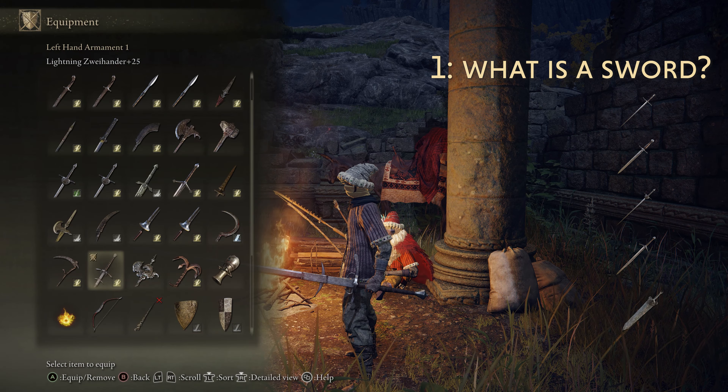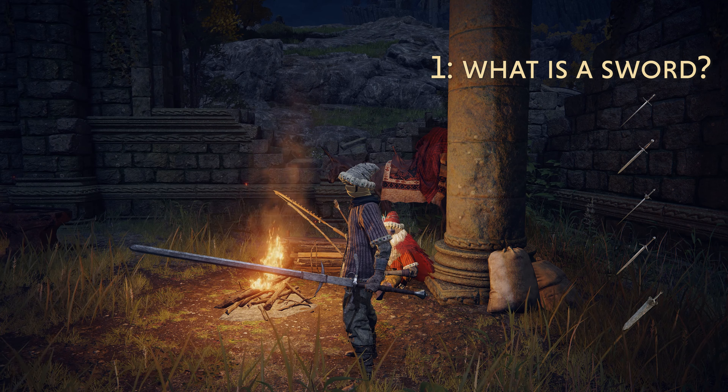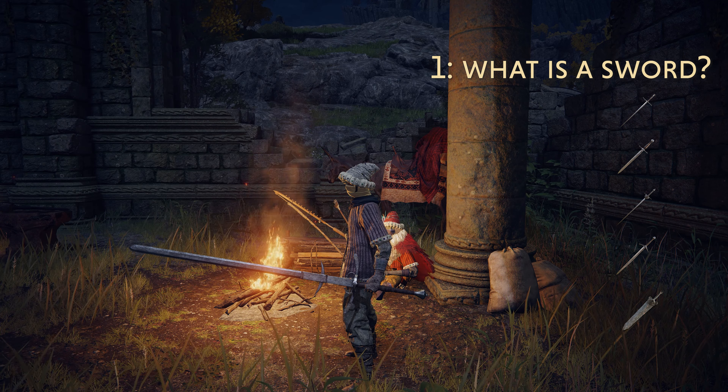To make this glitch work, all you need is a sword. What counts as a sword, you may ask? It's pretty much every weapon class with sword in the name. Thrusting swords are a sword, straight swords are famously also a sword, heavy thrusting swords also count, great swords — you guessed it — a sword, and even the most famous of crouch pokers, the colossal swords, work for this glitch.